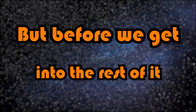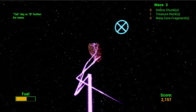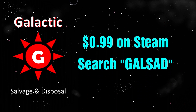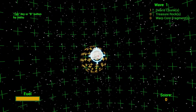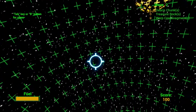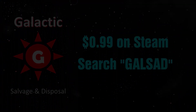I'll be showing you how to do this now, but before we get into the rest of it, this video is actually sponsored by Galsad Galactic Salvage and Disposal. Galsad is an arcade-style spaceflight game where the player blasts space debris, harvests energy, and mines valuable ore from treasure rocks to score points. The developer gave me a free Steam key so I have played it, and in my honest opinion I love it. The leaderboard gives it that extra competitive and fun edge. The game is also very cheap — 99 cents on Steam — and the developer is actually one of you, someone who learned from these videos. So I definitely recommend checking it out and supporting them. Thanks so much Galsad for sponsoring, and make sure to follow the link in the description to go to their Steam store page.